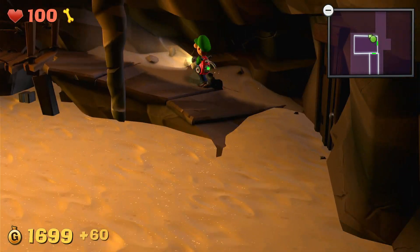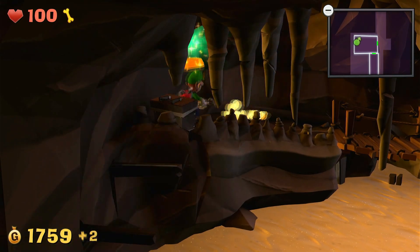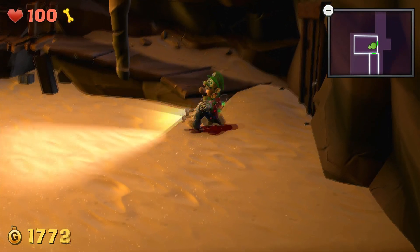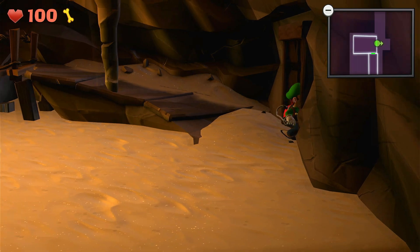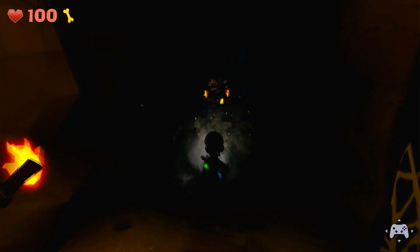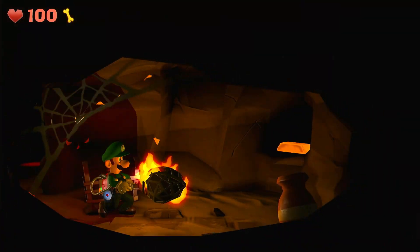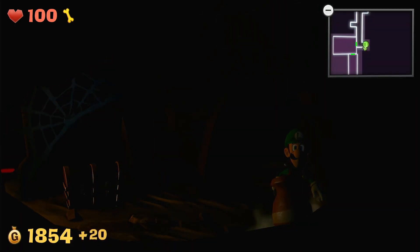Now I think if we go up here, there'll be some more stuff to grab. In order to get up there, if this is your first time playing the level, you have to use your dark light and it will reveal a boo on the bridge. Use the dark light on the bridge — see where it says the arrow. Let's go through this door. There's something here — it's really hard to see, but there's something you can suck up right here. And then we can go ahead and reveal this thing, which will give us another gem.